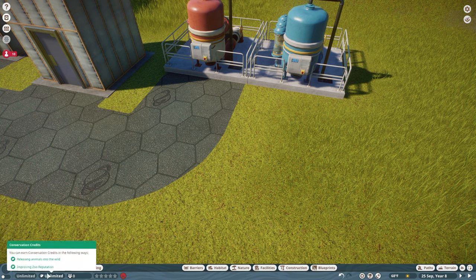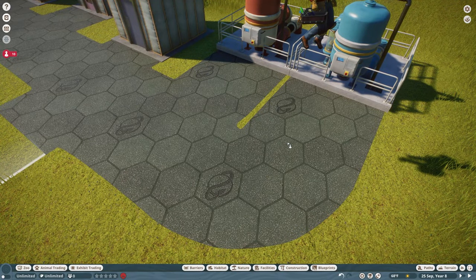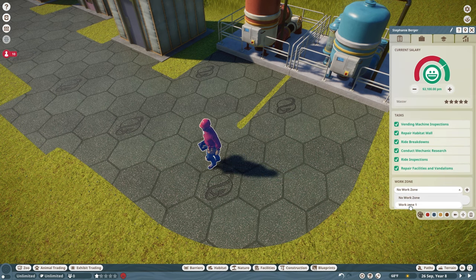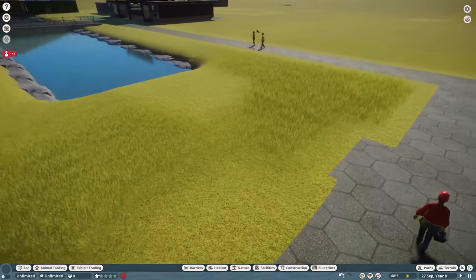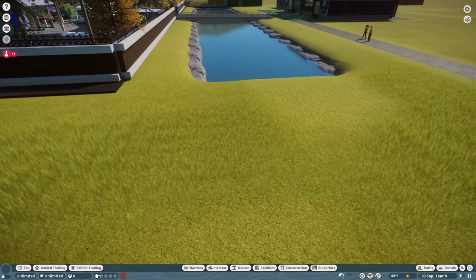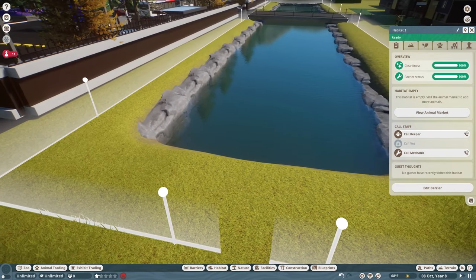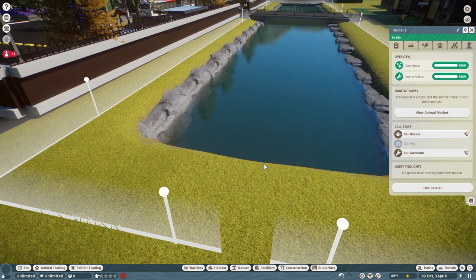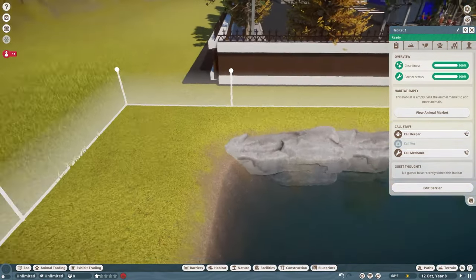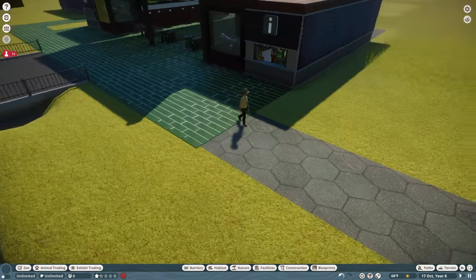We'll also hire a mechanic and put him in work zone number one, which will be renamed much later on. So now we have a mechanic, a caretaker, and a keeper - yes, we are aware we have no vet. This is already set up and you can see there's a barrier around it. One of the mods I'm playing with is hidden gates, so the gates hide themselves and I don't have some random gate just sitting out here. Let's go ahead and add our animal - the keeper should be heading over there in just a second.